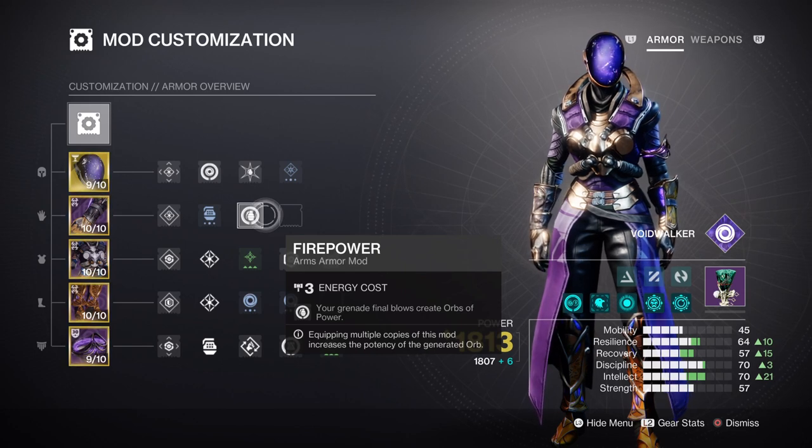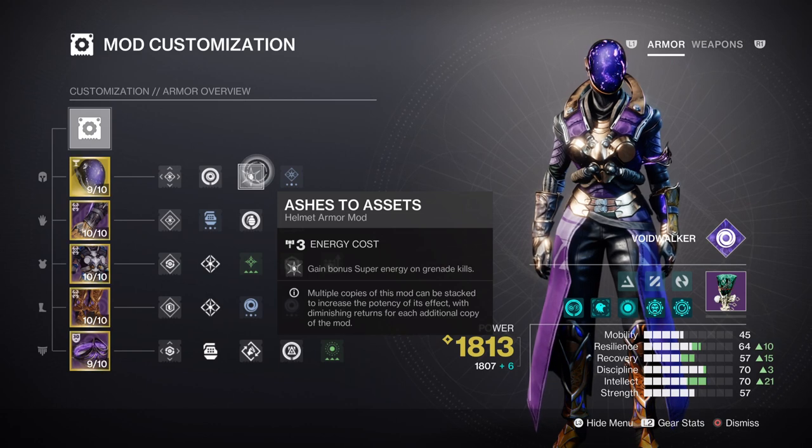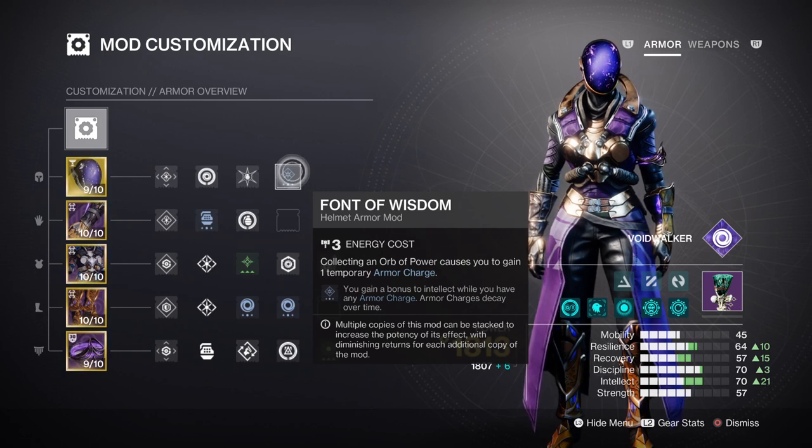This will also link back to our Intellect stat for faster Super regen via the Ashes to Assets mod, which will be required as we will be using Nova Warp as our selected super. Intellect follows the same rule as our Discipline stat, being at tier 7 and using the Font of Wisdom mod for an overall tier 10. This alone will push our super cooldown rate to 7 minutes 5 seconds, which will likely be even faster once we add the Ashes to Assets mod.